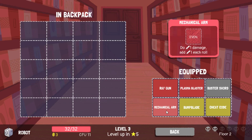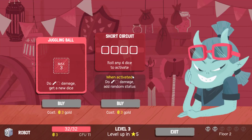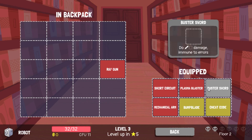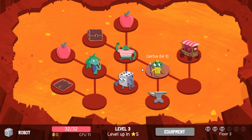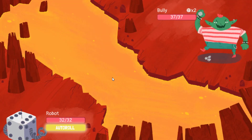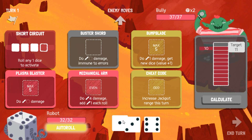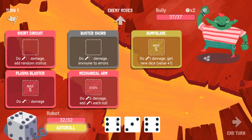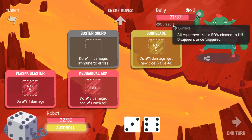I think I might want to get rid of Mechanical Arms or Ray Gun and put Short Circuit in. Win harder. Let's take the Ray Gun out — we have plenty of places to put the dice now. Okay, we're full life. Bully first, because he can kill us just straight out. We'll put that one into cheat code, then roll another dice. And a 6 — pleasantly surprised. Curse is so good.